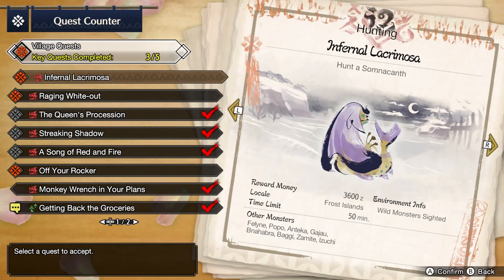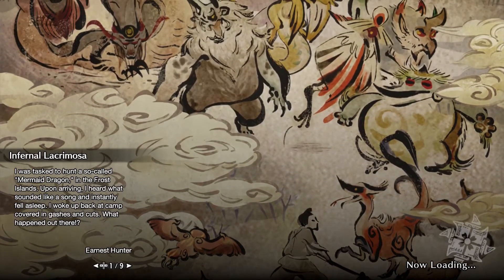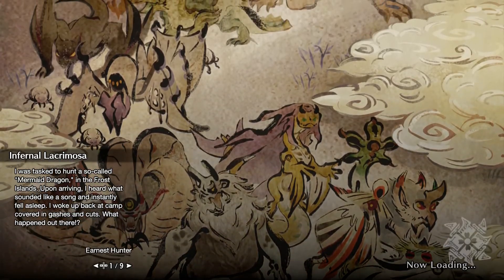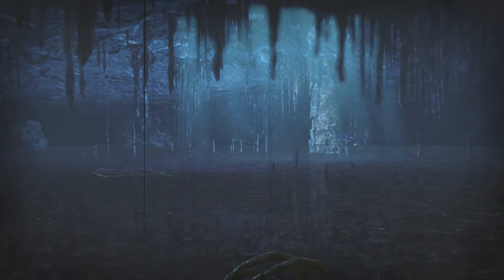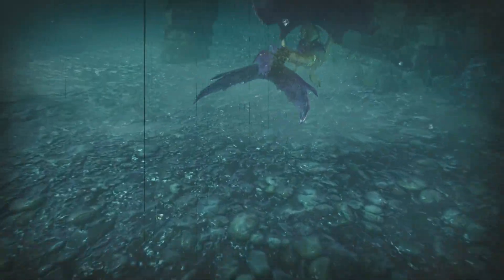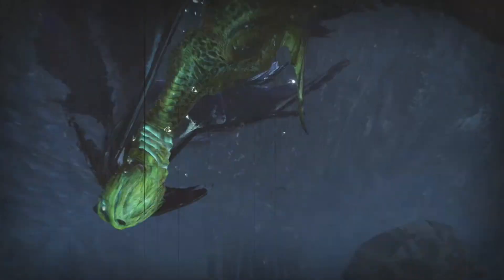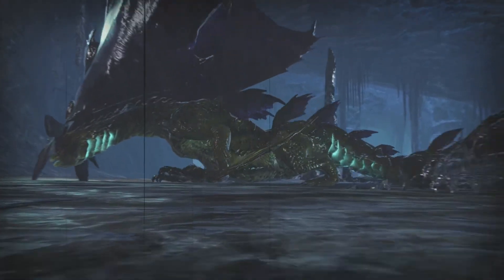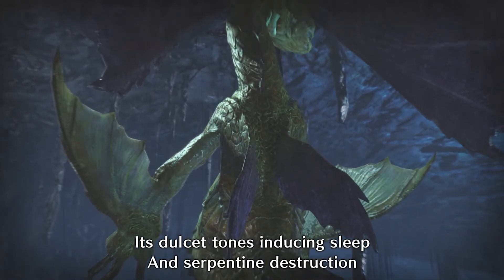I don't know what Somnacanth is weak to, so we're just going in with paralysis. This is a brand new monster to me. Based on the quest description — a miraculous spring, a lullaby of soft sounds of seduction, dulcet tones inducing sleep and serpentine destruction — it looks like it's based on the Mizutsune body type. I assume it puts you to sleep.